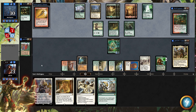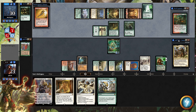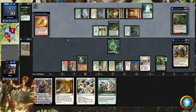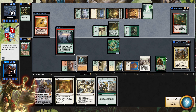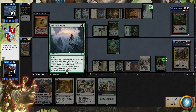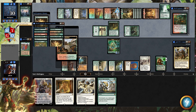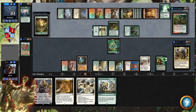With Enlightened Tutor we can grab Parallel Lives or Doubling Season. Since this is a heavy planeswalker build, basically what we're trying to do with Jared is build a mid-range to late-game deck, running a lot of mana rocks, getting a lot of mana down, getting the planeswalkers down, and transitioning into the late game. Every planeswalker in this deck generates tokens and value. Once you get to the big mana part of the game, you're doing great — you can see we've already got Thran Dynamo going.